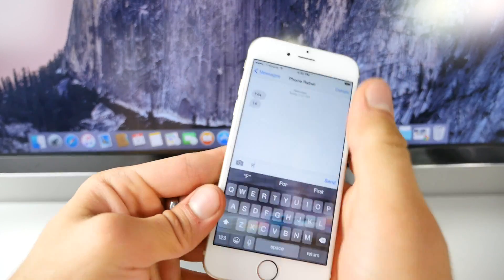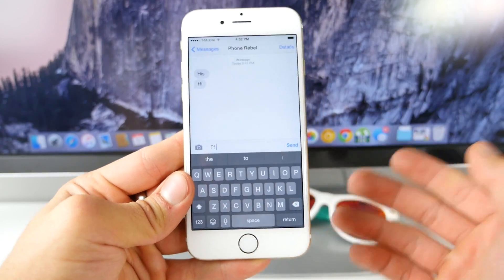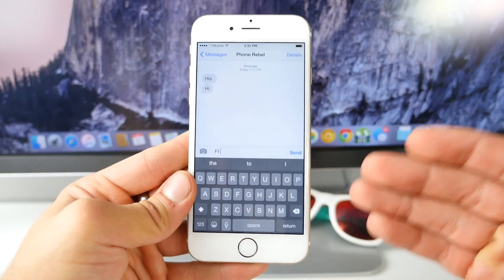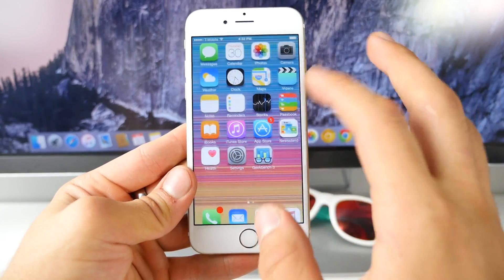There's one more setting: if you hold the F key, it'll turn on the flash, so you can do this at night as well. Hold it again and it'll deactivate it. This is ingenious — I love this; it's such an original idea, I haven't seen anything like it.